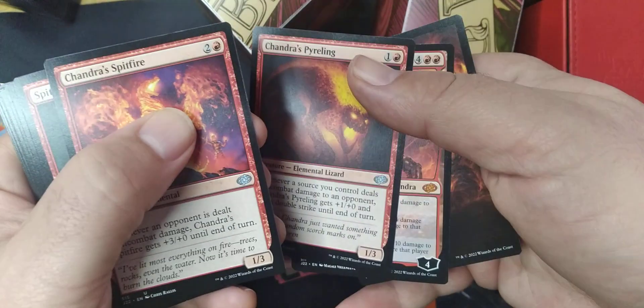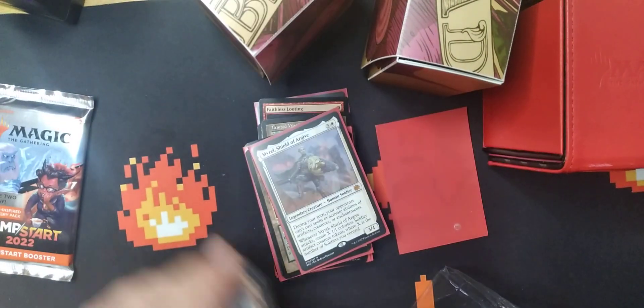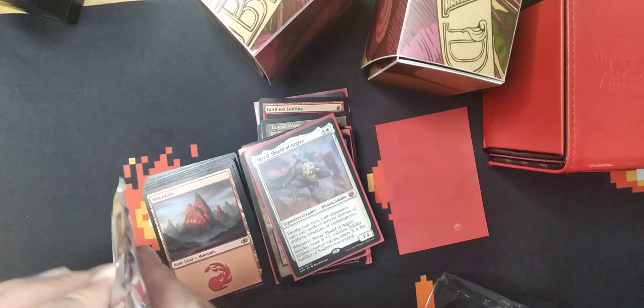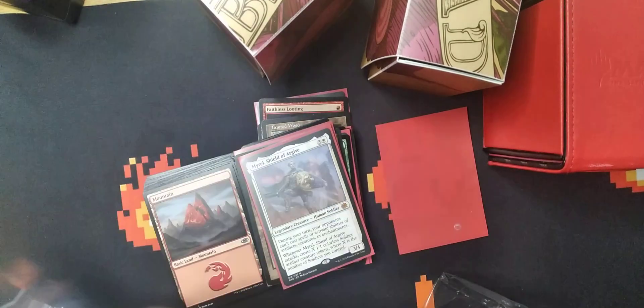All right, Chandra's Pyreling — that's a good pull, it's a mythic. Can't wait, go to mythic! All right, now let's see any odd things — Driving Bluff, nothing odd. Loving the foils of that card, I want a full art one.